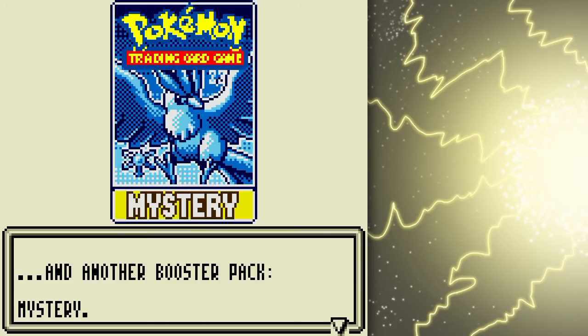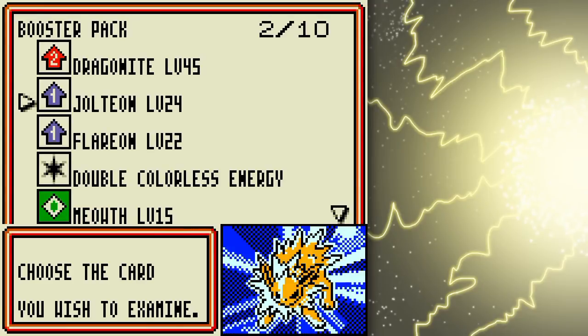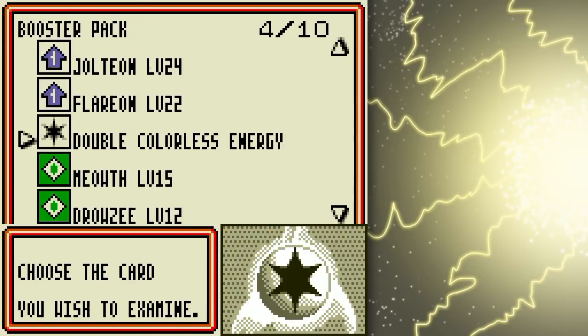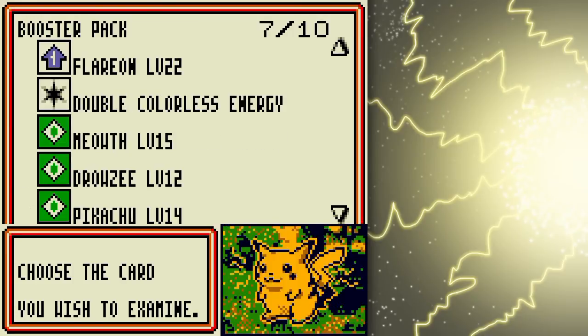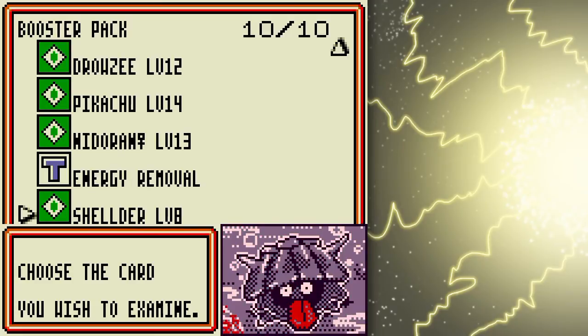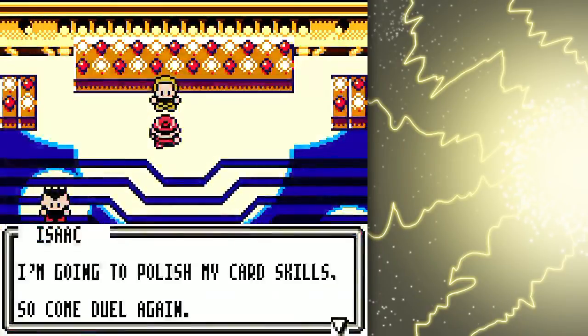Let's move on. Another Dragonite — two packs in a row! And Double Colorless Energy, very nice. Love this energy card. You can only have four of them in a deck but they're invaluable. I've maxed my deck out with four — well actually I've got five now, which pleases me greatly. And there wasn't a single new card in this pack — that's kind of sad.